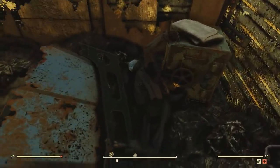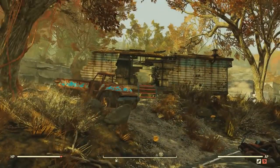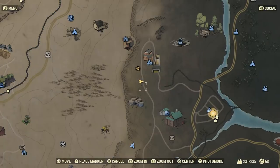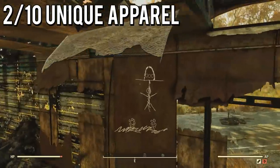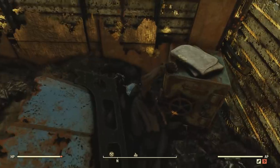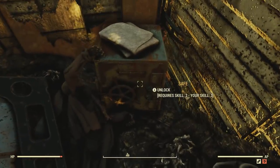The next one I'll be showing you is a tin foil hat. This one is pretty simple to locate — you're just going to have to come over by Berkeley Springs, as you can see. It'll be located right over here, off the path, in this trailer. Now this trailer has some interesting drawings around on it as well. As you can see, there's a tin foil hat on this guy right here, held in this safe.